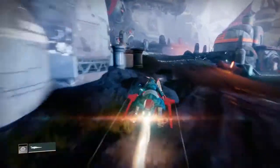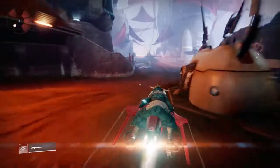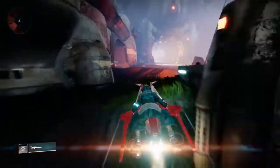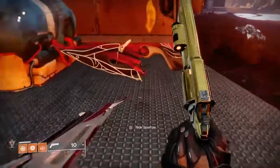For the second one, hop on your Sparrow. It's not that far away. It will be on your left past where you will find the entrance to the Hallowed Layer Strike and it's going to be just over here by this Sparrow.